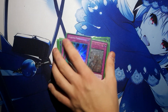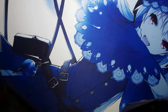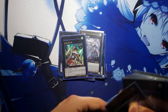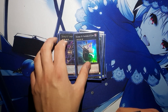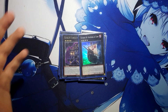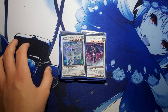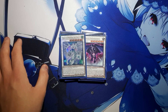That's it for the main deck — moving on to the extra deck, 13 cards. We play M7, Gaia, Volcasaurus, Tyras, Randal, Zenmaio, Number 101, Exciton, Dweller, Rhapsody, Blackship — you know, it's an Artifact Traptrix extra deck. Then since we are running Raiden we are running one Stardust and one Scrap Dragon, since they are very, very strong and definitely stronger than stuff like Giant, Heartlanddraco, and Ragnazero.